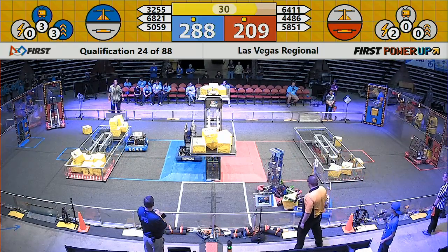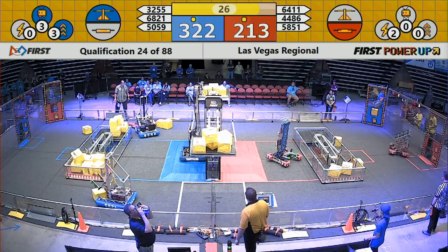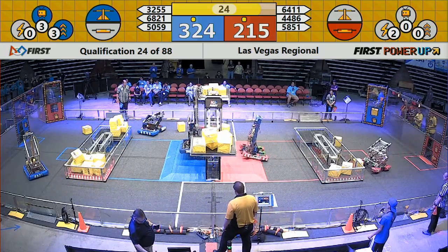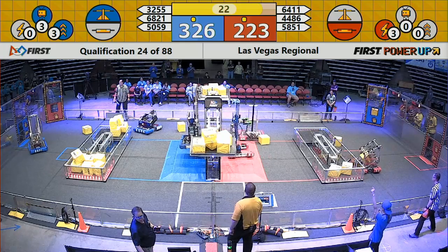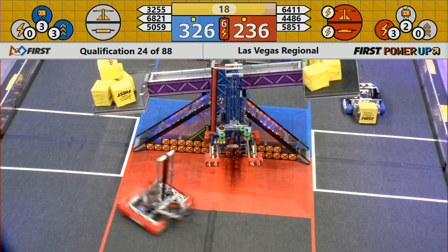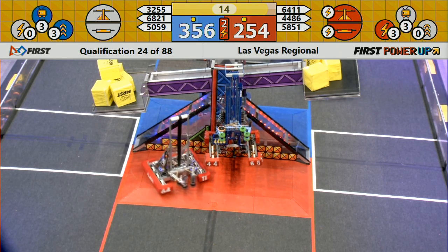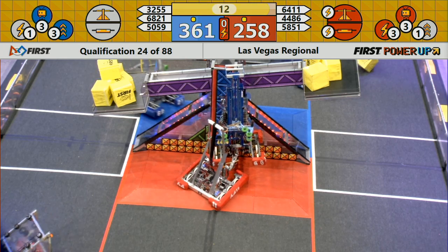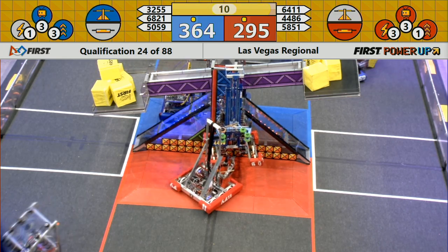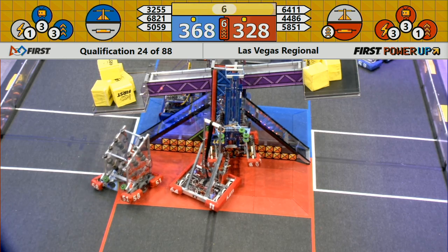Blue alliance using a levitate now — 30 seconds left in this match. Super nerds, that's why they're super — they're up in the air! Blueprints, we've seen them go up all day; they can do this all day long. Looks like a red alliance levitate as well. Blue alliance has used their levitate. Two robots up in the air for both alliances.